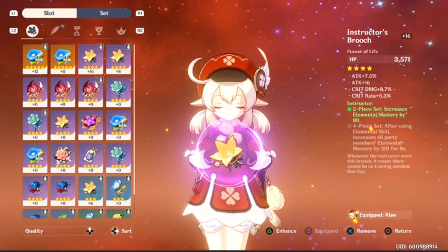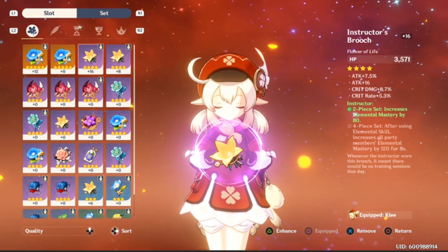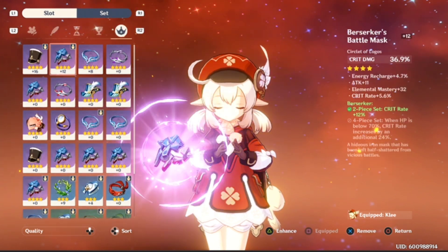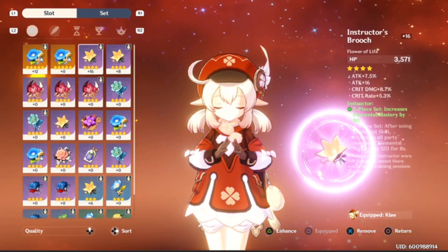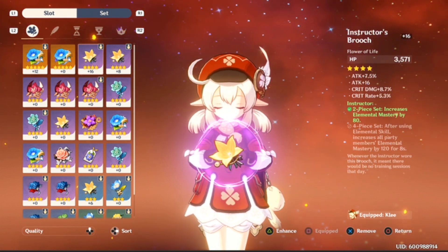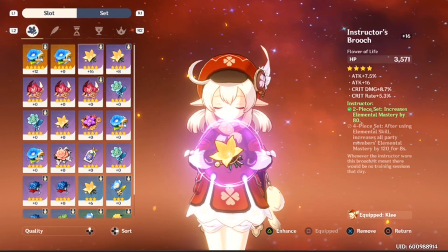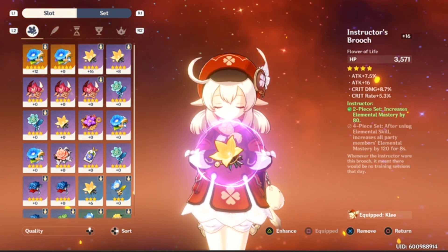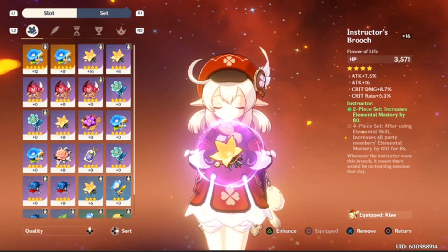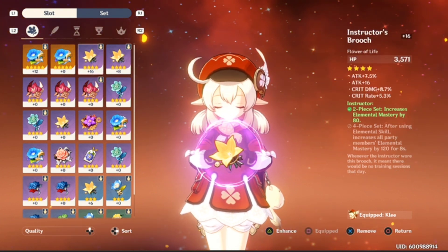Looking at the artifacts I have on her, you're going to see a recurring theme in the rolls I was going for. Keep in mind I don't have all my artifacts maxed out. My flower — the Instructor's Brooch — has HP as the main stat, and then attack, attack, crit damage, and crit rate as substats. You can see the priority I focused on: crit rate and attack, plus the two-piece set elemental mastery bonus.